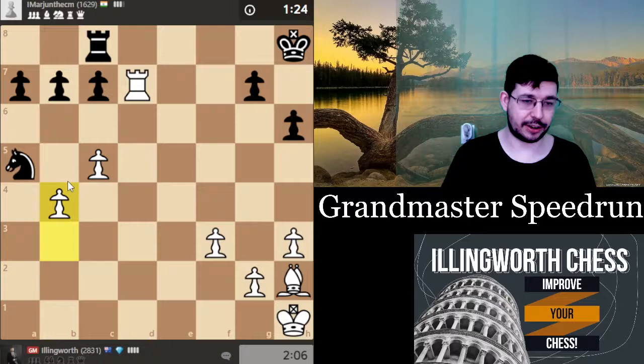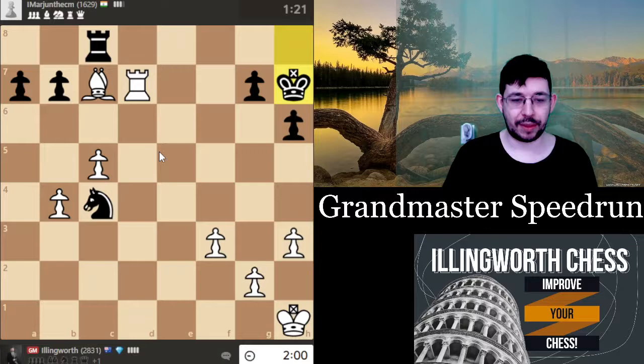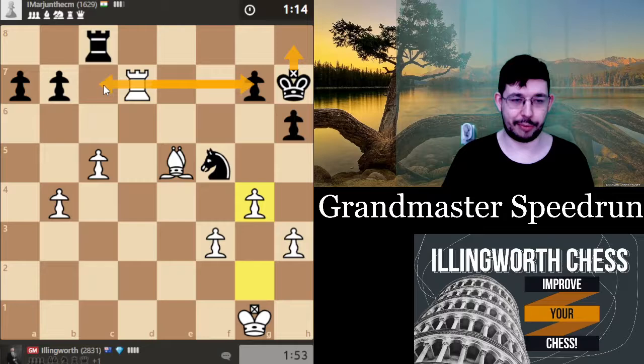He can't really defend his pawn anymore, which is very useful. b4 keeps things under control. I'll take with the bishop — the rook and bishop coordinate better than the bishop and knight. You can see these guys are a bit discombobulated here, but if you take this, the knight just doesn't coordinate as well. You can see bishop e5 and that shows how well the bishop and rook coordinate in these open positions. I was going to take on b7 but g4 is actually a lot better.